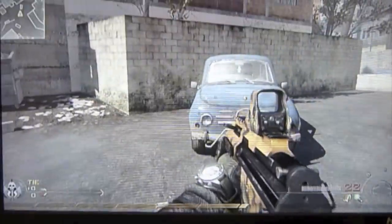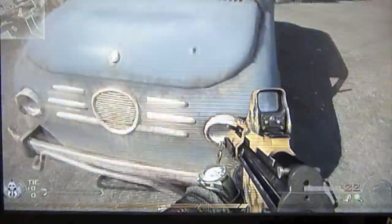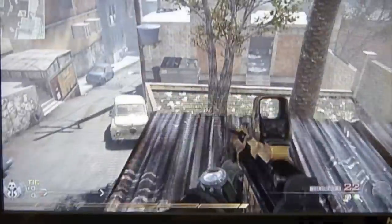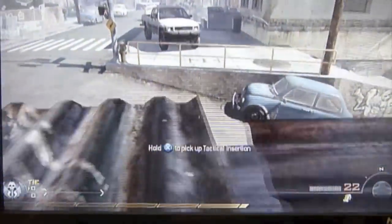Next glitch — this one I'm not too keen on doing. You have to get on the car first, then onto the dumpster, then try and strafe jump onto that roof. I'm not very good at strafe jumps, but it's a good little camping spot for online.